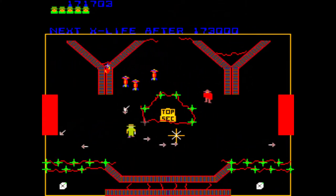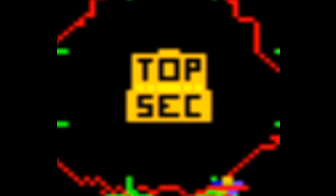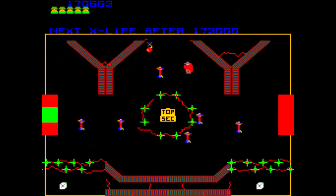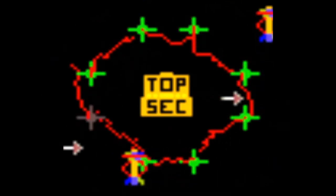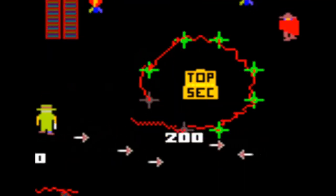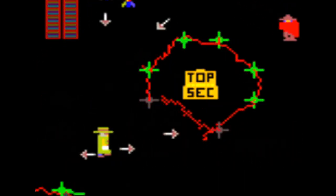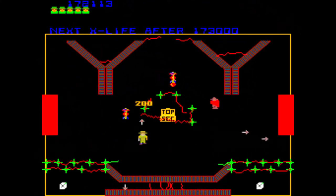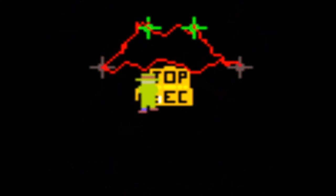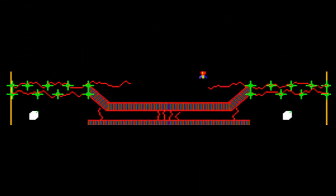This floor will not have a bomb in the center. Instead, there will be the stolen secret plans. You need to collect the plans before you exit the playfield. There will be a force field surrounding the plans, generated by eight pylons. You need to destroy these pylons to move the force field away from the plans so you can safely grab them. It takes two shots to destroy each pylon. You don't need to destroy all the pylons — just enough for the force field to move away enough to grab the plans. In addition, there will be two sets of force fields in the bottom corners, each protecting a white X-cube.